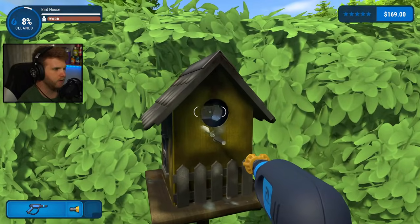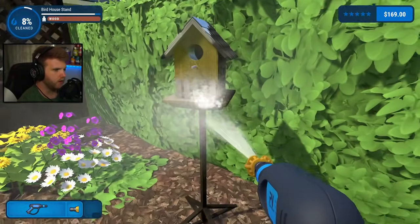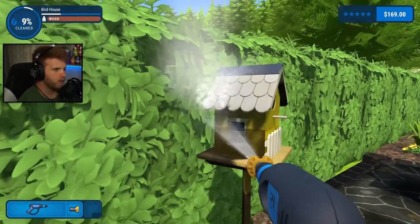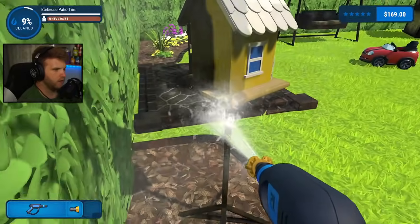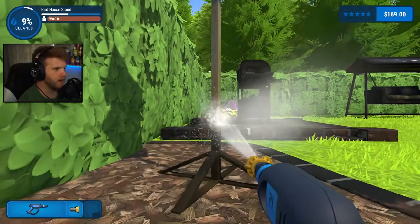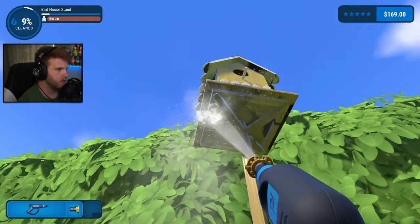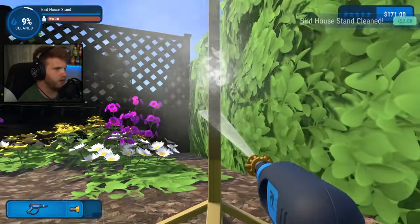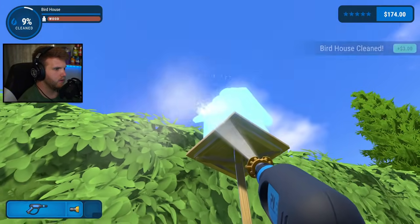The birdhouse — oh, there's no birds in here. Get that roof all cleaned up. Let's get the rest of this thing all done. You always gotta get the underneath of everything. This birdhouse is dirty — you gotta get all those weird angles too. The stand's clear, but the house still needs to be cleared. Birdhouse is clean.